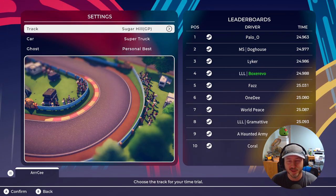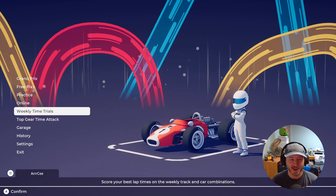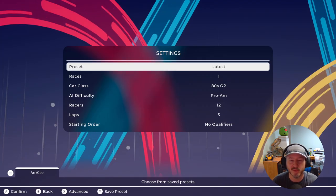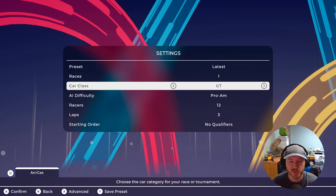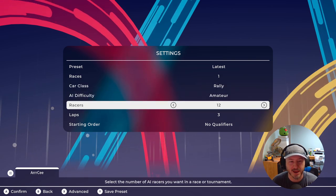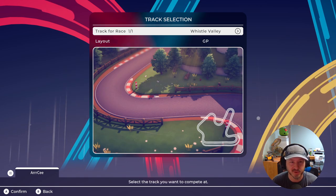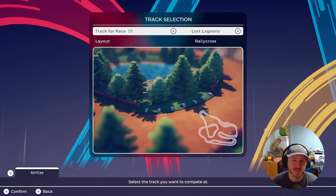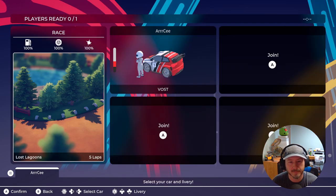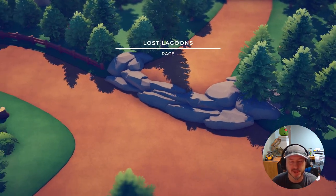We did not break the top 10 of the leaderboard - we were about three seconds off. We're going to back out to free play and do one more race. Let's do a rally car, go back to Amateur, do the normal five laps that the game sets up for grand prix. We'll pick the Lost Lagoons track - that looks pretty fun - and a black and green rally car.